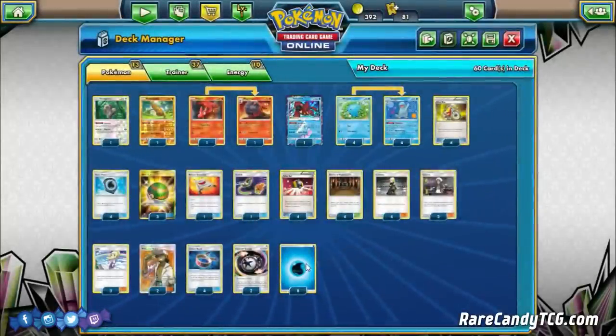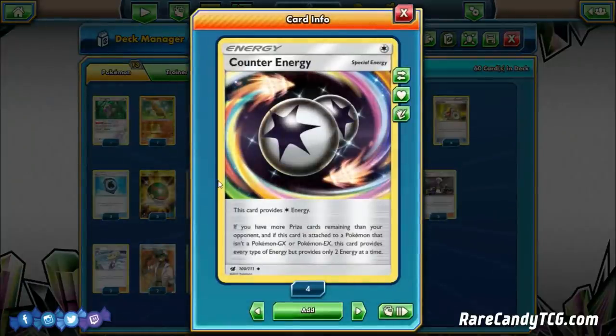We also have one Switch for awkward starts and four Choice Band to boost damage against GXs and EXs. For energy, eight water energy and two Counter Energy. Counter Energy provides colorless by default, but if you're behind on prizes and it's on a non-GX, it provides two of any type — essentially a Double Rainbow Energy, letting us power up a Quagsire instantly or even hit Zoroark for weakness with Sudowoodo.